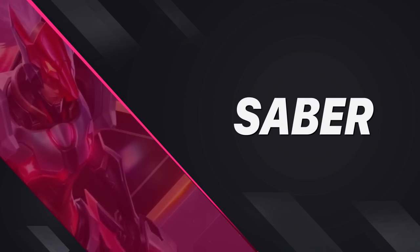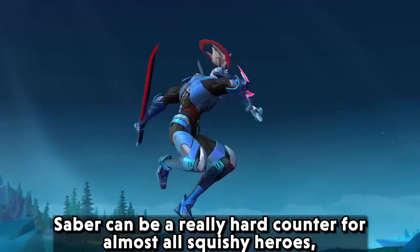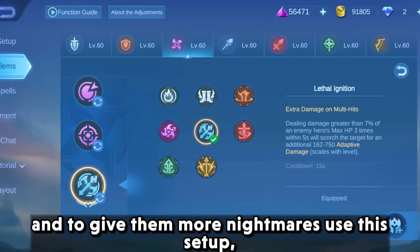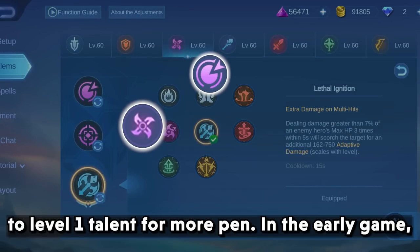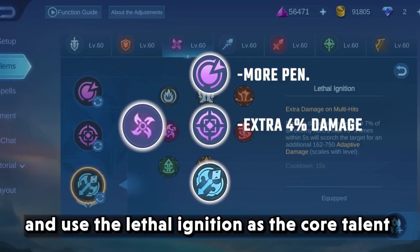First we have Saber. Saber can be a really hard counter for almost all squishy heroes, and to give them more nightmares, players use this setup. Use the assassin emblem and add the rupture talent at level 1 for more penetration in the early game, master assassin for extra damage in 1v1 situations, and lethal ignition as the core talent.